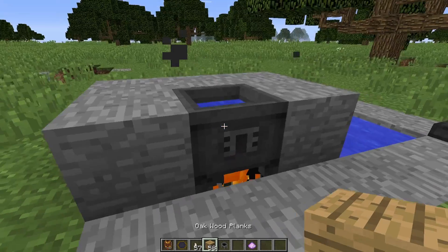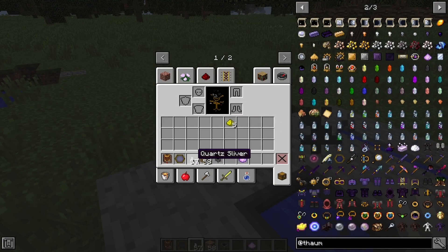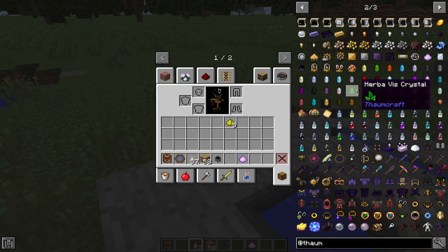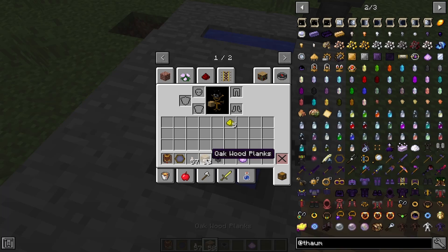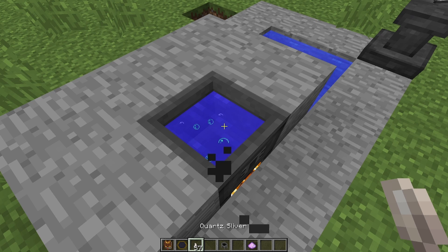You'll eventually have to fill it back up and then it'll start bubbling — this is how you know you're ready to start making Vis Crystals. To make the crystals you'll need quartz slivers and whatever you want to make. So I'll be making Herbo Vis. If I hold down shift while my cursor is over it you can see it's there, and I'm going to be making it out of oak wood planks. I'm going to chuck some of them in. You can see the green bubbles — it'll start bubbling green to indicate that it has Herbo in there.